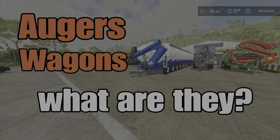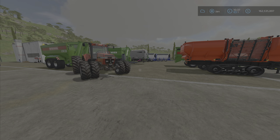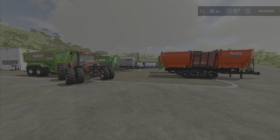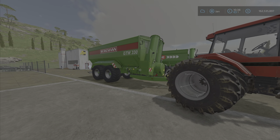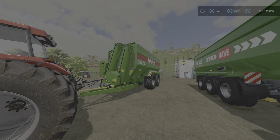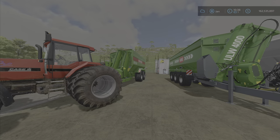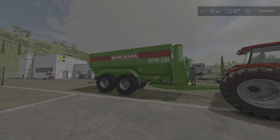Auger wagons — what are they, what do they do? In Farm Sim 22 you start off with quite a variety of auger wagons. A short definition: they're referred to as chaser bins. Auger wagons are typically taken out onto the field to empty the harvesters, and then taken over to a waiting truck and emptied into a trailer to be taken off to the silo or grain elevator.